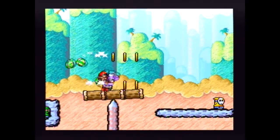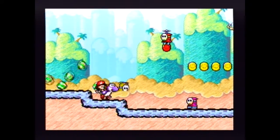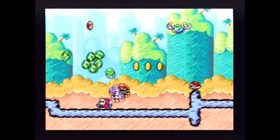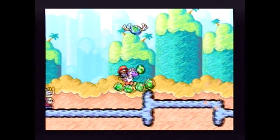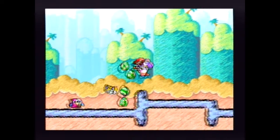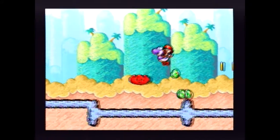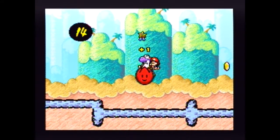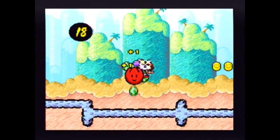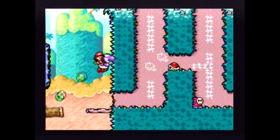If you eat his cloud he'll disappear. Those shy guys will show up at the end of the level, if I remember correctly. I guess we could grab some of these extra stars just in case. I don't really think I'm gonna actually 100% this one.